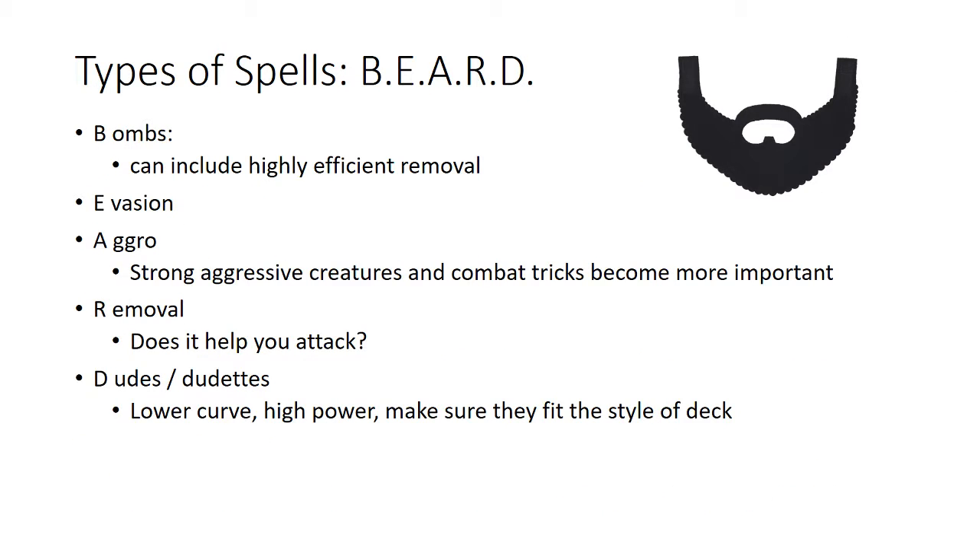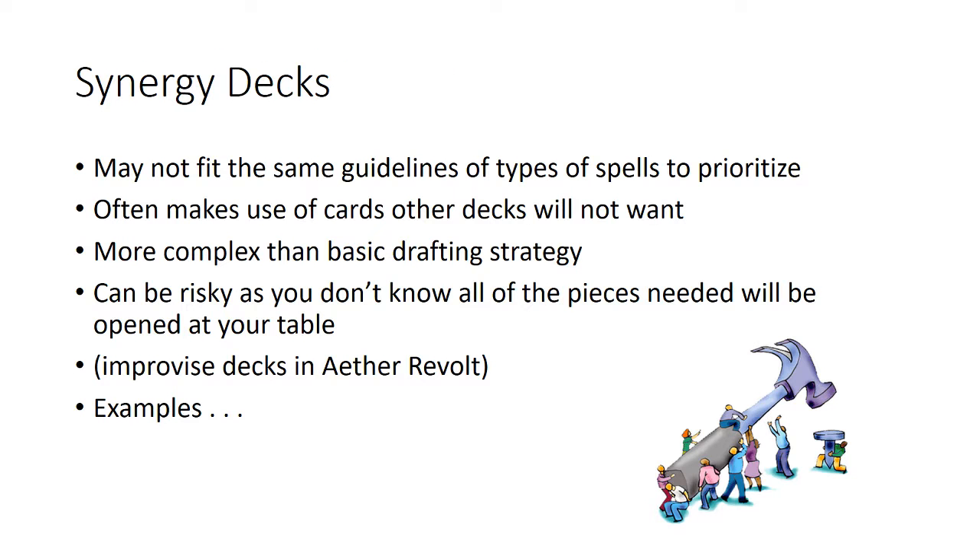For filler creatures in BEARD decks, like with your bombs, you want a lower curve — high power so creatures deal real damage when attacking, and lots of two and three drops. You don't want mediocre five-drops because you're not trying to get to that point in the game. This is a type of deck I don't think used to be viable years ago in drafting, but right now in Aether Revolt is actually a much stronger approach.